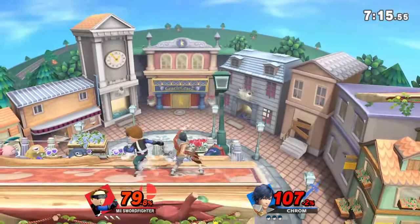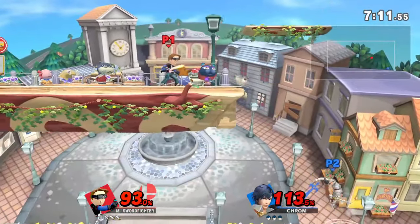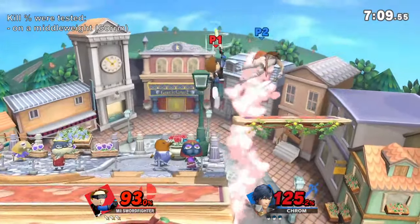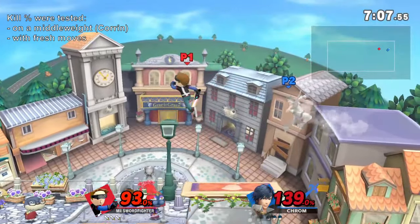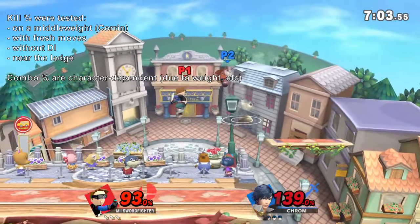Let's now review their moveset. One important detail before we start: every time I mention kill percent, this was tested on CPU, middleweight, with fresh moves, without DI, and near the ledge. And of course, combo percent is character dependent.